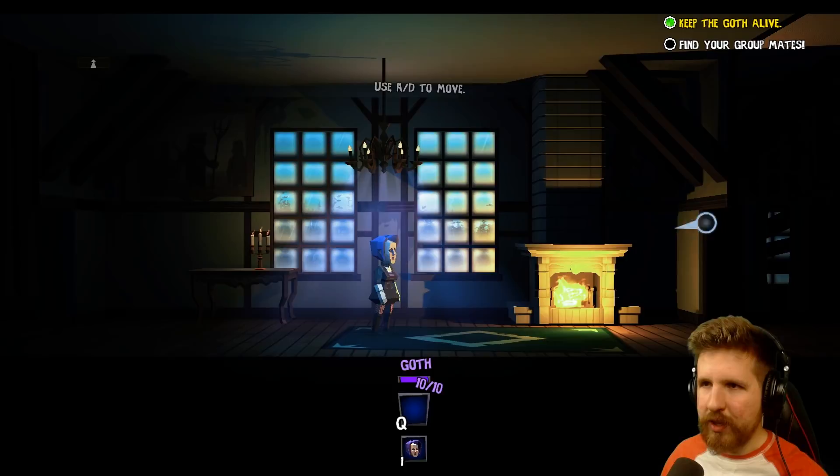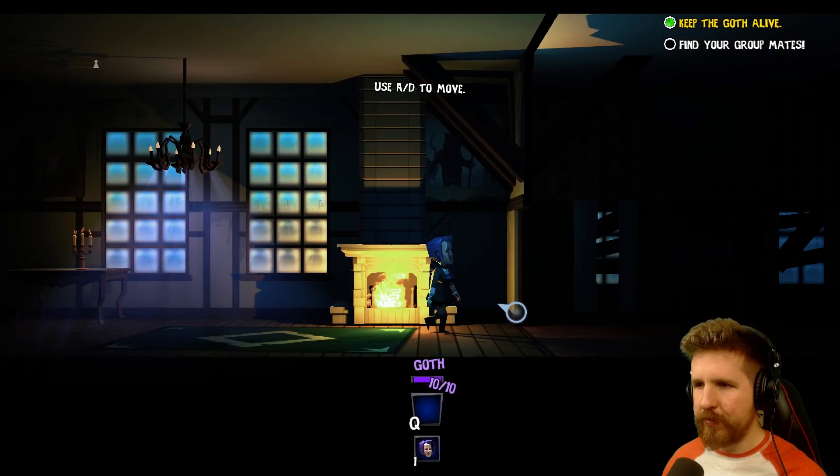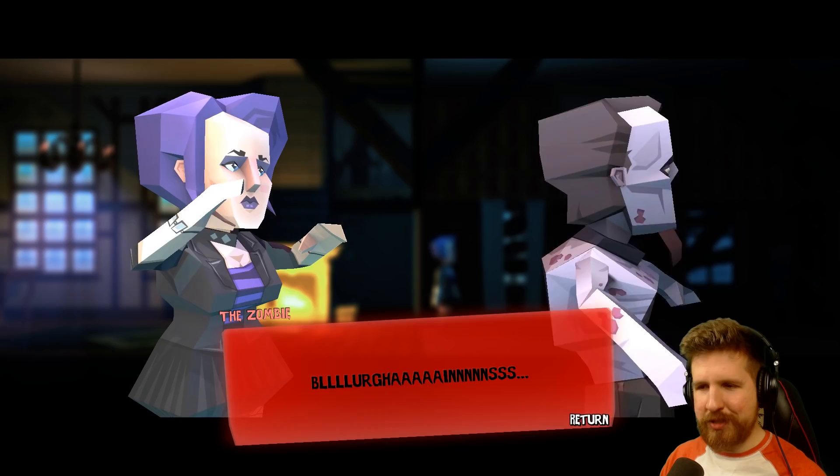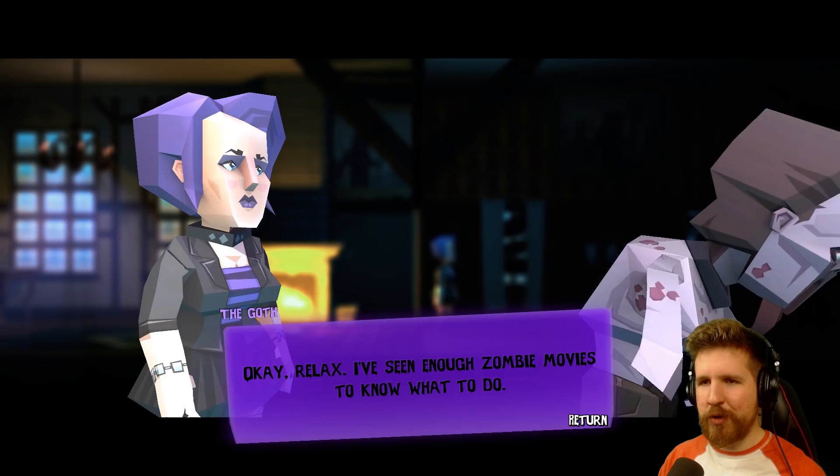Okay. Cool. Well, here we are in Phantom Halls. I need to find a weapon. Holy crap. Is that a zombie? Brains. I didn't realize he was saying brains. Cool. Okay, relax. I've seen enough zombie movies to know what to do. There's gotta be something around here I can use to smash that thing's brains.